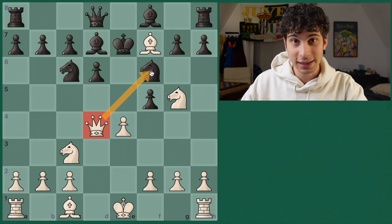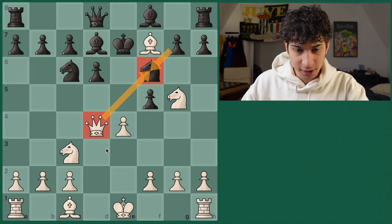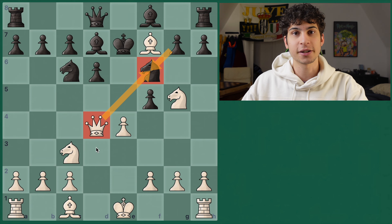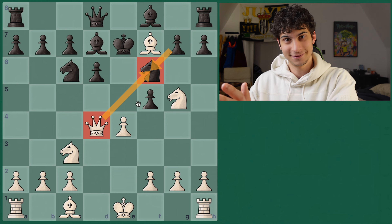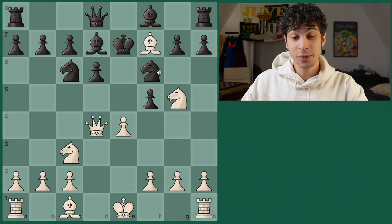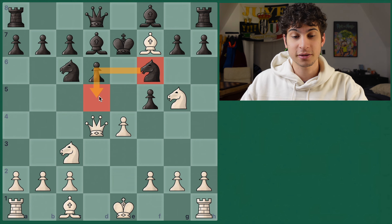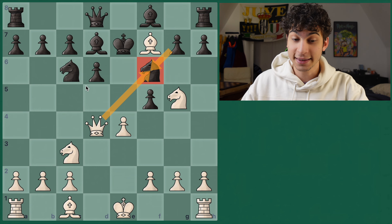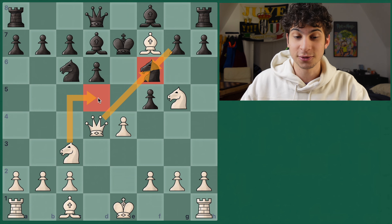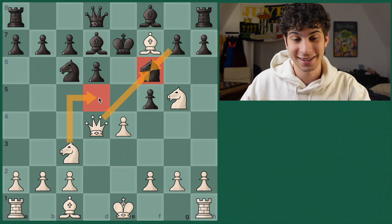Let's calculate together. Queen takes f6 — if g takes f6, what are some follow-up moves? What's really nice about this move is that we're taking out the defender of the d5 square. So when queen takes f6 and g takes, the d5 square is vacant for our knight — the knight that previously could not play knight d5. But now knight d5 check is checkmate on the king.